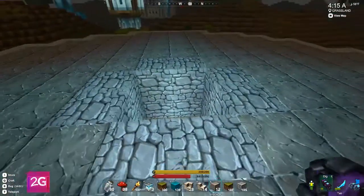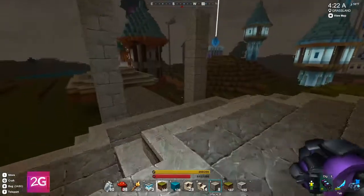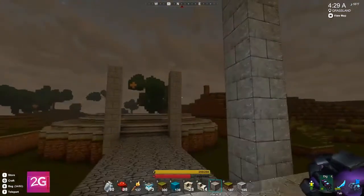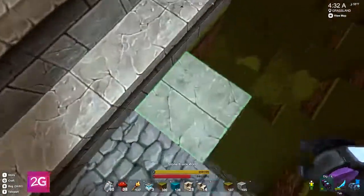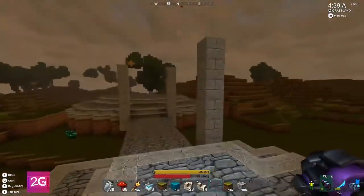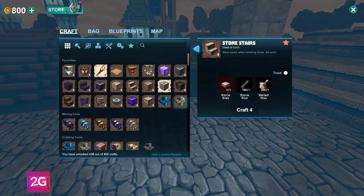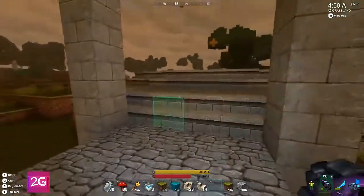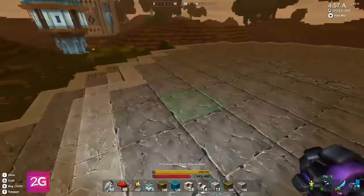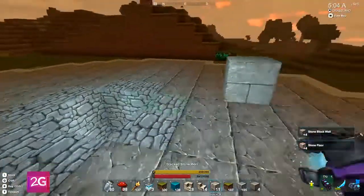I think next week that'll be one of the things we work on — figuring out the correct curve for this bridge, as well as the pillar situation: if we have them, where they are, and of course we have to figure out what's going to go in this center area that I keep falling in.